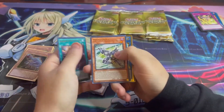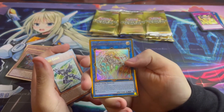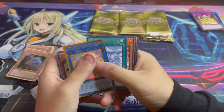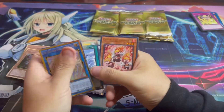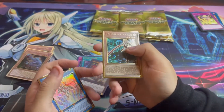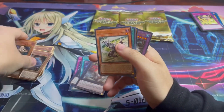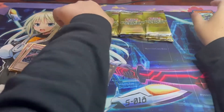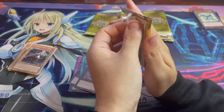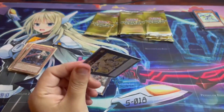Come on, give me that — oh man. The Weather Painter Rainbow. This is why I keep giving the Sky Strikers away in the giveaways — I have so many copies of them, they just keep showing up. I'll try to make the next giveaway a little more unique. I think you guys have had enough Sky Strikers.